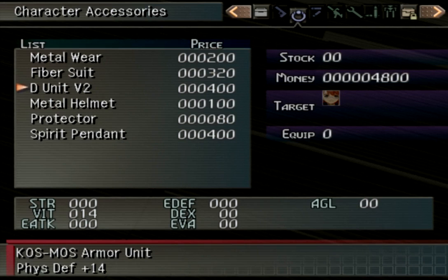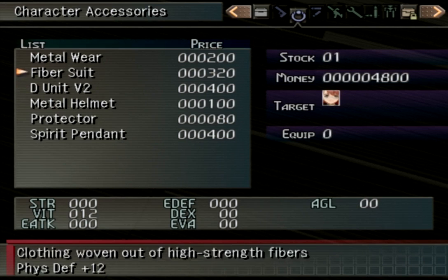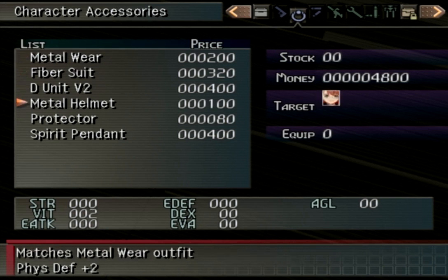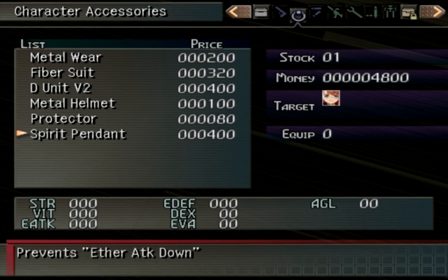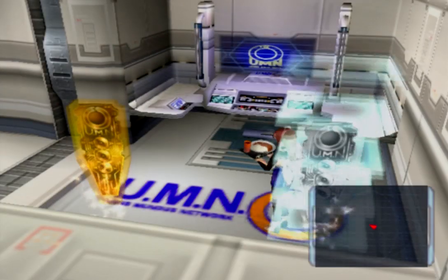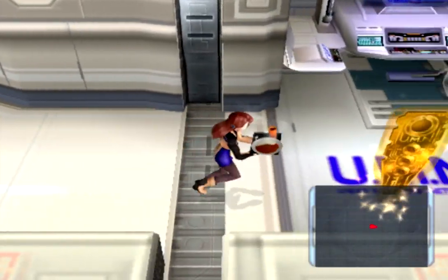I'll buy one of these. The units are only for Cosmos, and fiber suits and metalwares can be worn by many characters. Accessories, of course, can be worn by everyone.